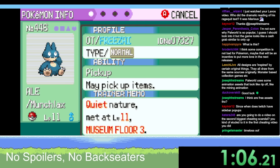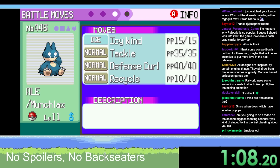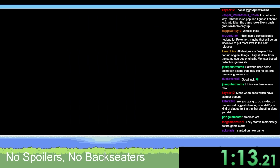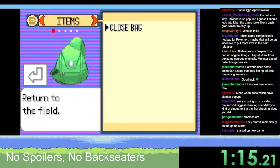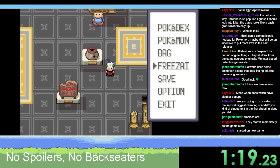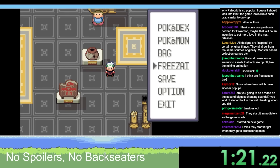I have a Munchlax with Icy Wind, Tackle, Defense Curl, Recycle. No item. Nothing in my bag. Do I have anything on my trainer card? No.